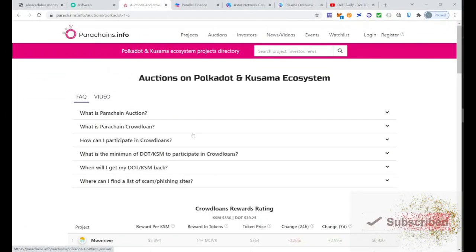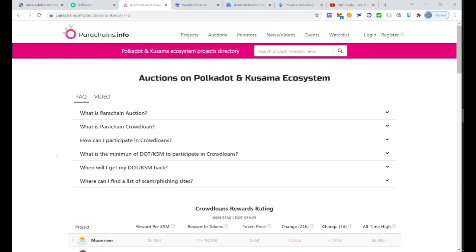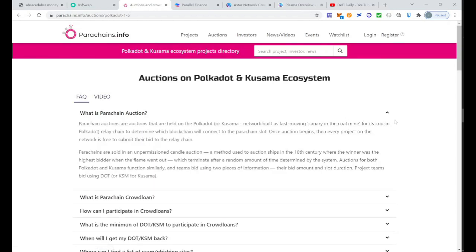I'm going to go to the parachains.info website — I'll leave the link in the video description — where you can find all the information about the auctions on Polkadot. For those of you who are new: what is a parachain auction? Parachain auctions are auctions held on the Polkadot relay chain to determine which blockchains will connect to a parachain slot. Once the auction begins, every project on the network is free to submit their bid to the relay chain.